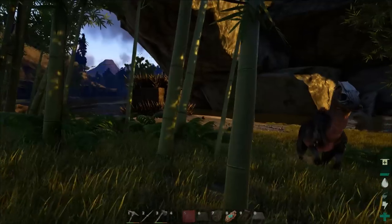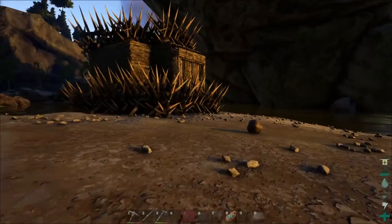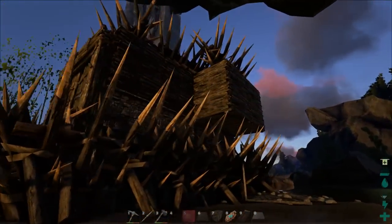Oh, is that it? It's a house. Holy — look how hostile that house looks. It's like a hedgehog. I really don't think this guy wanted anyone to come and mess with his belongings.